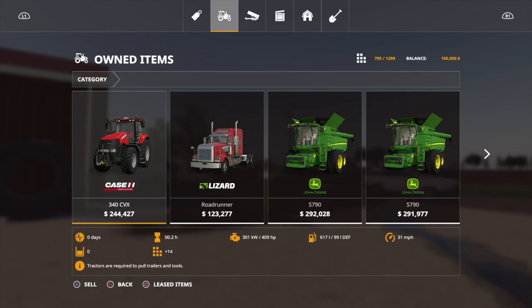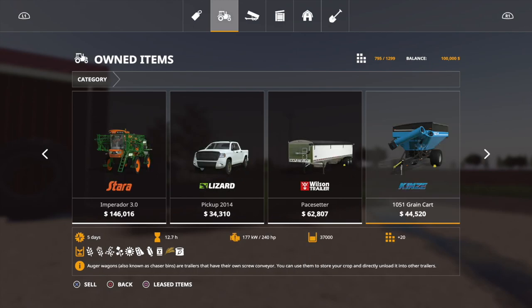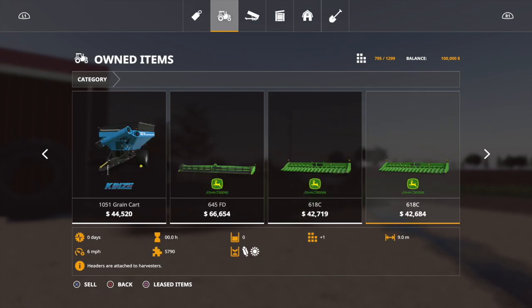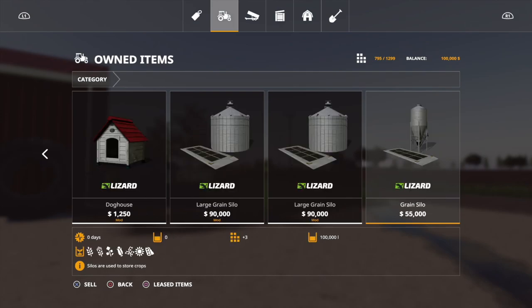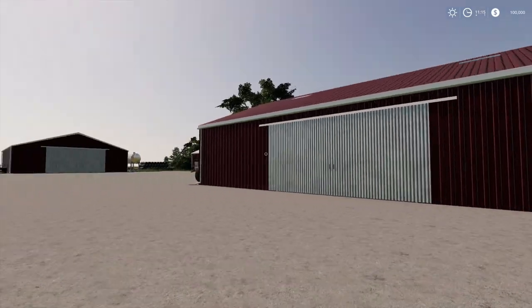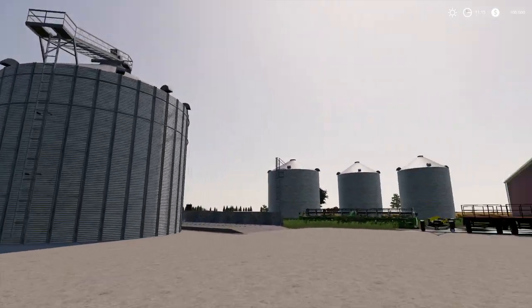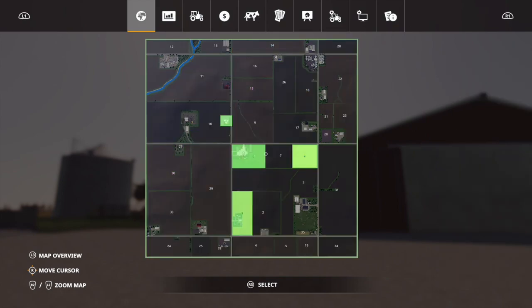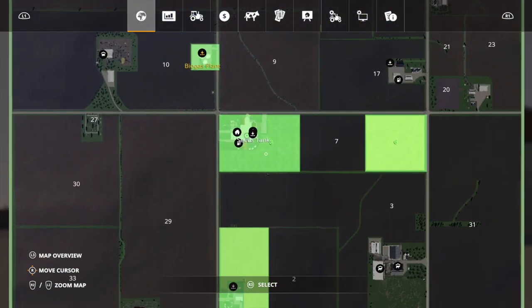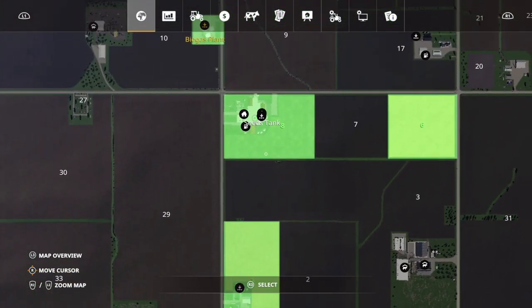As far as starting vehicles, you get a Case IH 340 CVX with rear twins, a Roadrunner Two S790 combine with Star Emperor header, a pickup truck, a Pace Setter, a Kenzie grain cart, one normal header, two corn headers, a big cultivator, a subsoiler, a planter, a trailer, a weight, and a couple of grain silos for the multiple farms around the map.